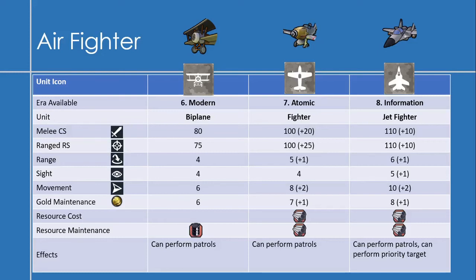The Fighter, available in the Atomic Era, has a melee combat strength of 100 — an increase of 20 — and a range strength of 100, an increase of 25. It has a range of 5, a sight of 4, and a movement of 8. Gold maintenance is 7. Fighters require 1 aluminum to produce and 1 aluminum to maintain. Fighters can also perform patrols.